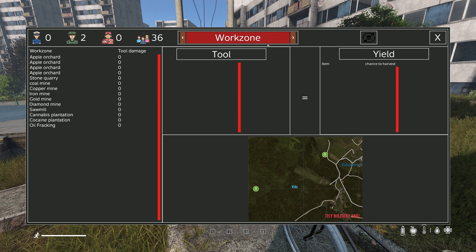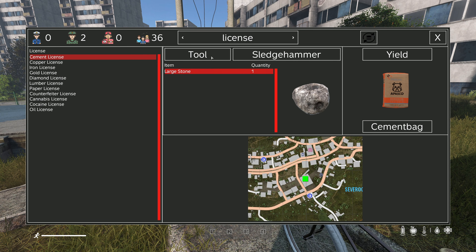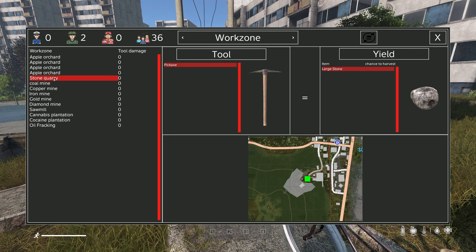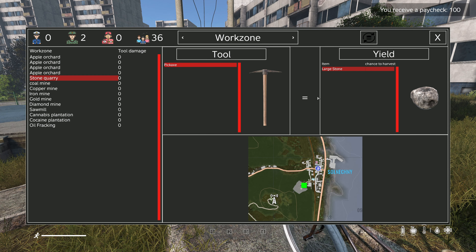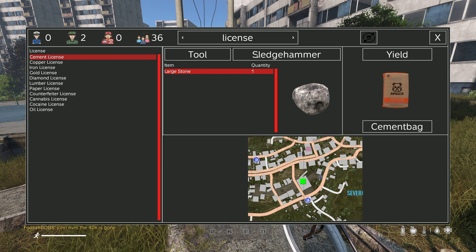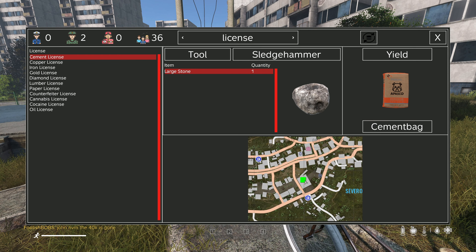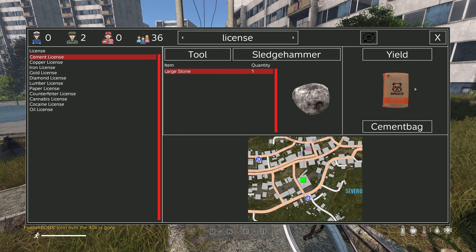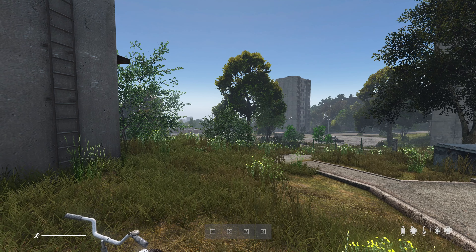Press Ctrl+1 to bring up the same menu as before, then switch to the license page and click on whatever license you just bought — in my case that's the cement license. It says I need a sledgehammer to process a large stone into a bag of cement, and the minimap shows where it's done. Back on the work zone page I click stone quarry — it tells me I need a pickaxe to mine the large stones. Once you have the stones, take them to the processing location and start making cement. Once you've got a whole lot of cement bags, go to the cement trader and sell them.